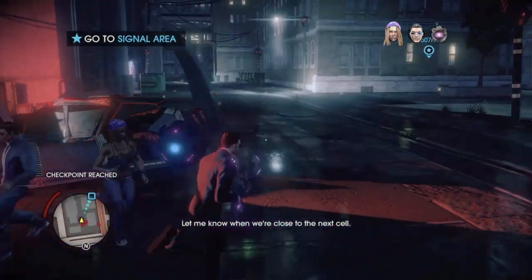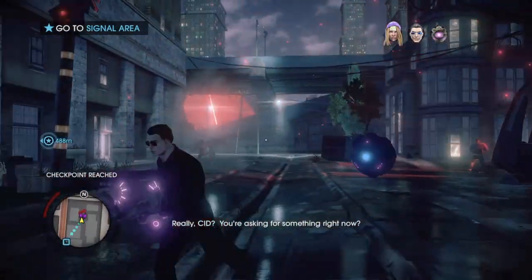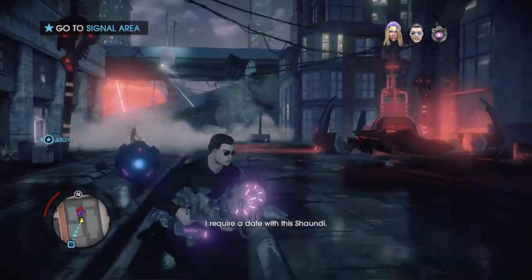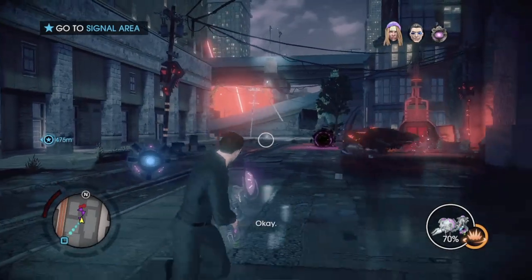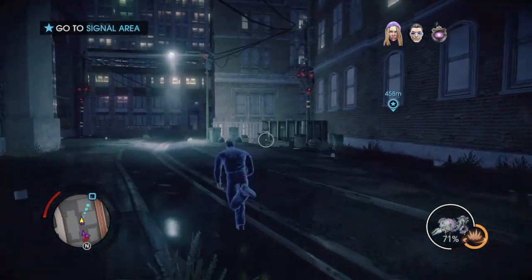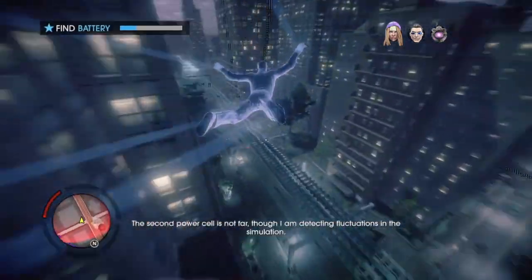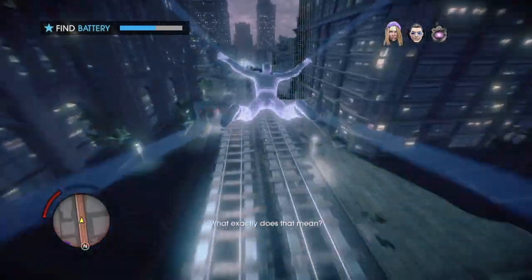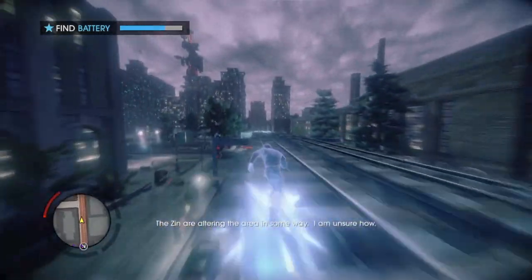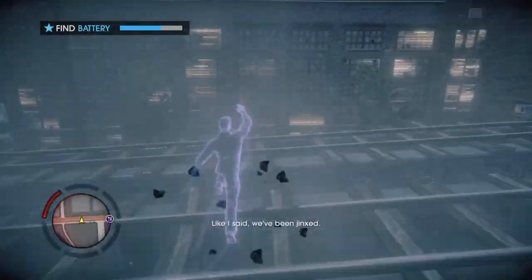Let me know when we're close to the next cell. If you do something for me. Really, Sid? You're asking for something right now? I require a date with this Shaundi. Excuse me? Okay. Excuse me? What? Could be fun. Well, that's one. The second power cell is not far, though I am detecting fluctuations in the simulation. What exactly does that mean? The Zin are altering the area in some way. I am unsure how. Like I said, we've been jinxed.